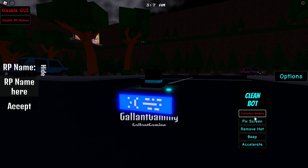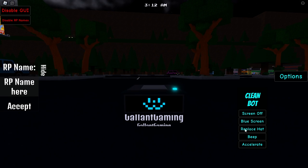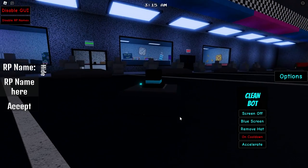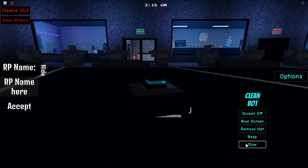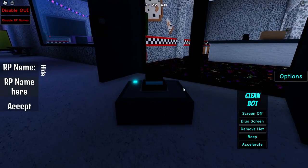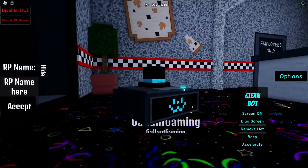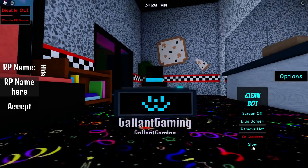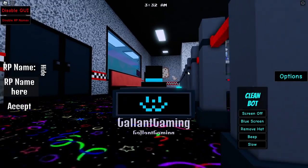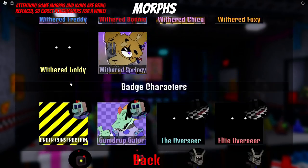Confliction enabled — what does that do? Oh, blue screen! We can fix the screen, remove the hat, and beep — that's pretty cool. And then we can accelerate. Wait, let's go back to slow — yeah we were definitely accelerated. There's the beep again, and we can go faster — shift into maximum overdrive!